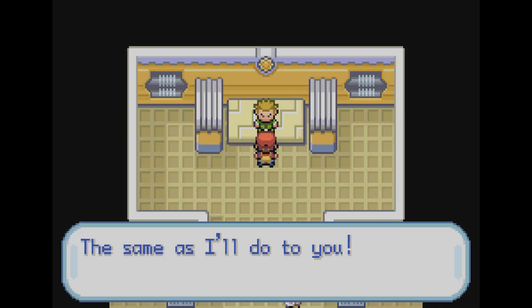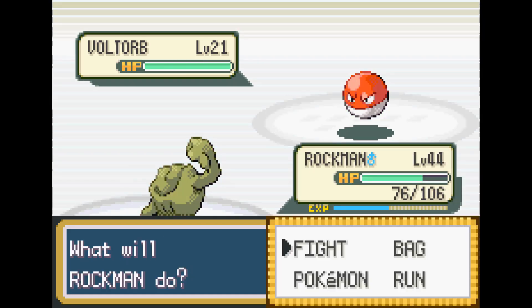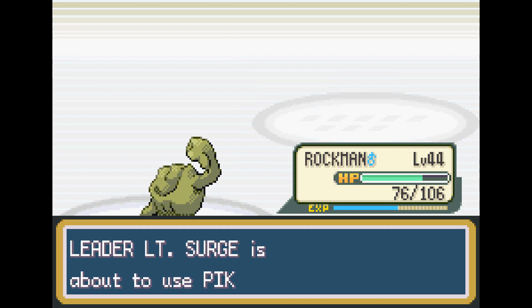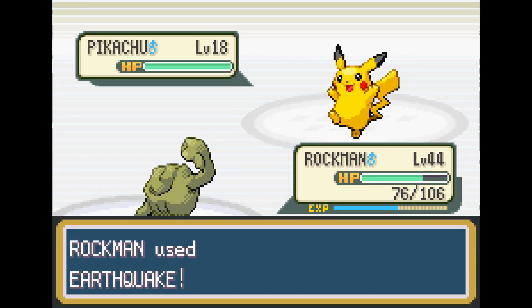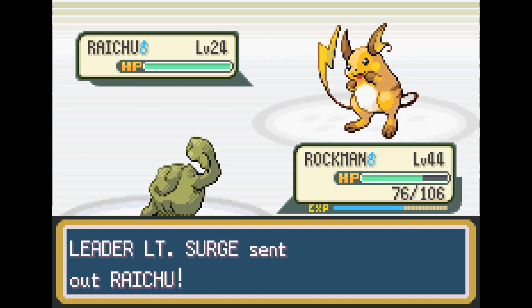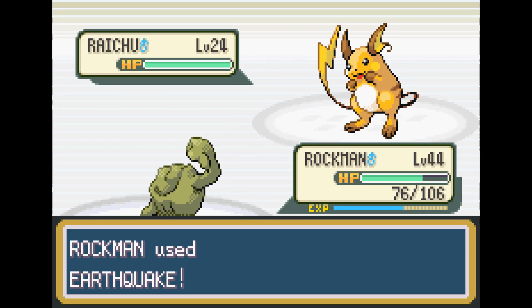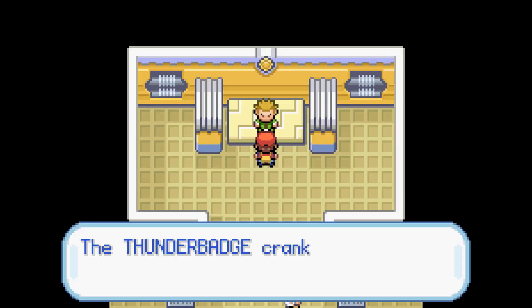After teaching Farfetch'd Cut so we could access the third gym, it's Lieutenant Surge. Geodude is part Rock, part Ground, so Lieutenant Surge is definitely going to have an issue, because Earthquake is going to literally one-hit KO all of his Pokemon. At this point, Geodude is just way too strong, and we do finish off Raichu with a nice unnecessary critical hit and get the Thunder Badge. Easiest gym fight I've ever had.